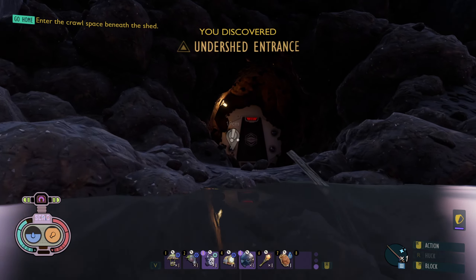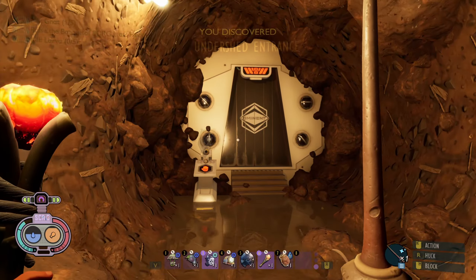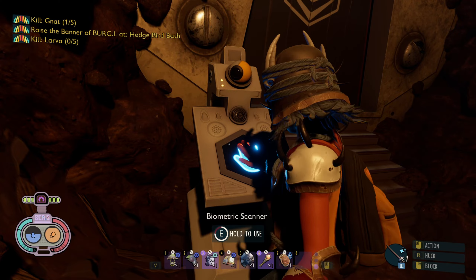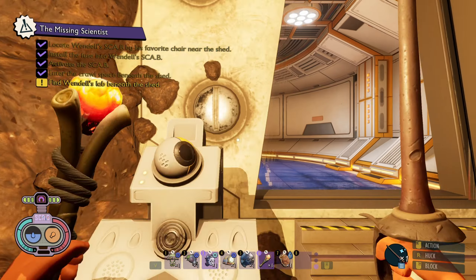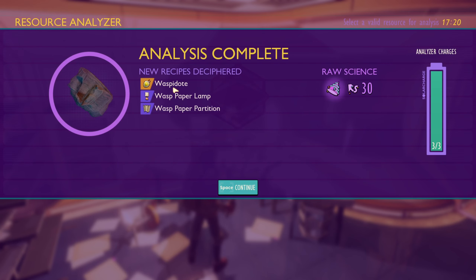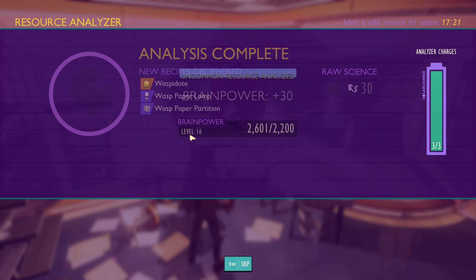This is a spooky place - super spooky. We're gonna carry the torch in this one because I want to be completely armored. What's that? Fairy leather, salt arrows, salt shards, heel basa - what the heck is that? Oh, that's a splatbird, sweet. Did I not bring any of those? No, I brought all of them - we're good. Oh, an analyzer, yay. Waspidote, wasp paper lamp and wasp paper partition.